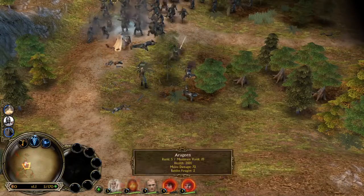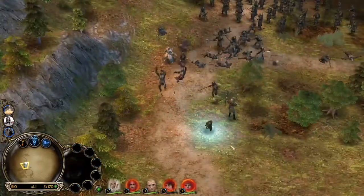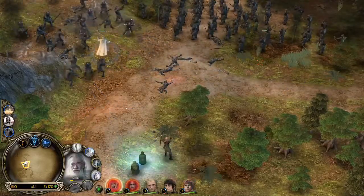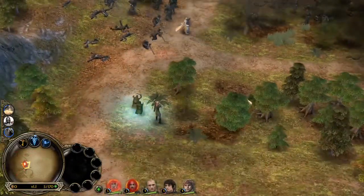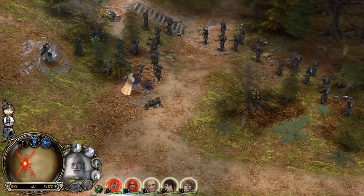Now I have to worry about Frodo and Sam who are getting whacked by Uruk-hai, but it's okay. Got them behind the lines now and we've got Gandalf and Aragorn in the front line with Legolas in the back providing some ranged support. Gandalf uses Wizard Blast again to take out a bunch of them. He is invaluable during this — the amount of Uruk-hai he can kill is absolutely insane.